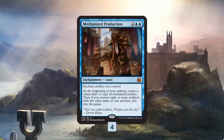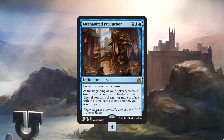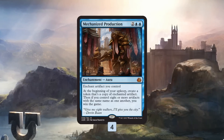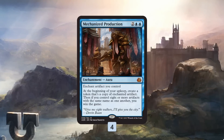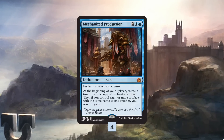When building this deck it was a toss-up between servos and clues. Servos have the upside of being actual creatures that can attack and block, but the problem is they also die to creature removal. If our plan is to put a four-mana enchantment on a 1/1 creature, that's probably going to end badly.